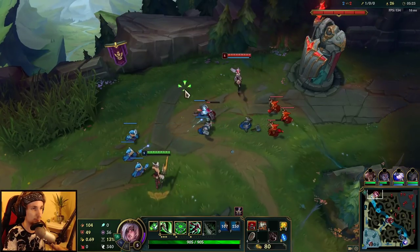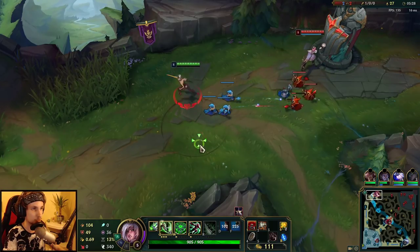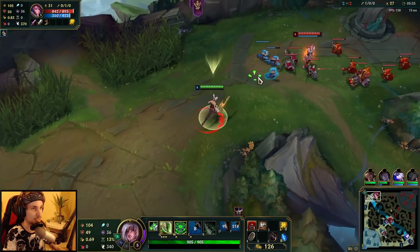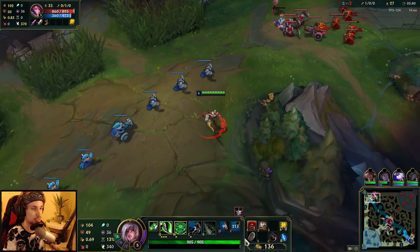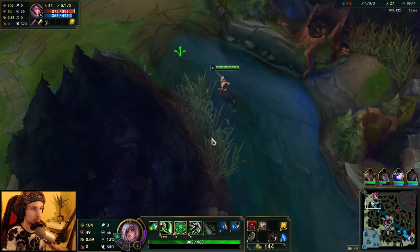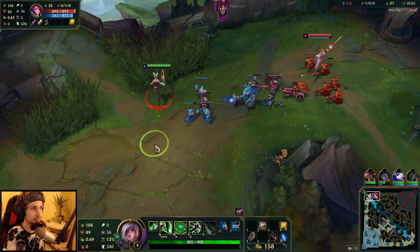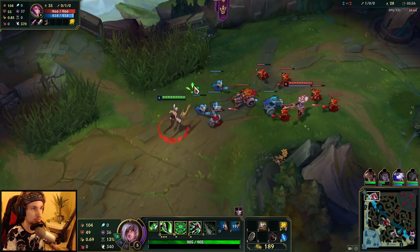That's pretty much all you have to know about this matchup - it all comes down to Vayne and her parry. Also, if you have the reaction time, you can shield her Q. It's not necessarily pure reaction timing; it's often really obvious when she's going to Q and you can just shield it.